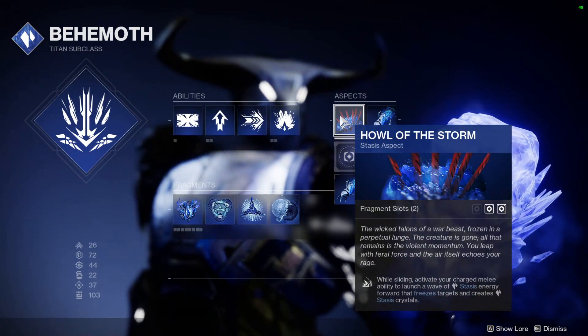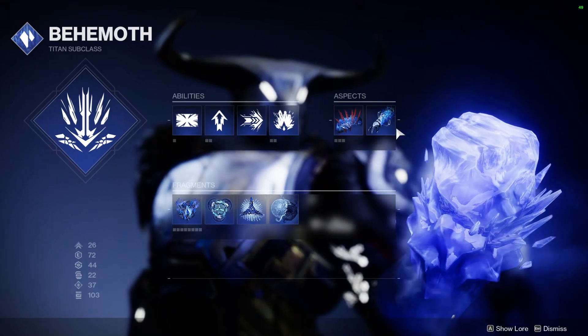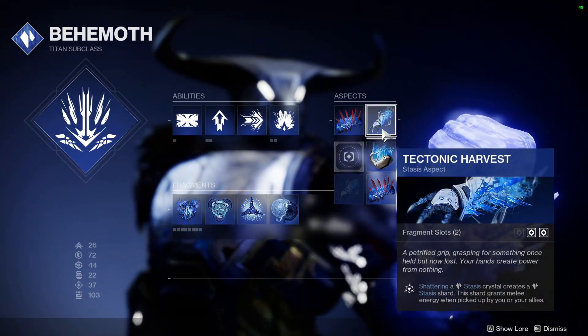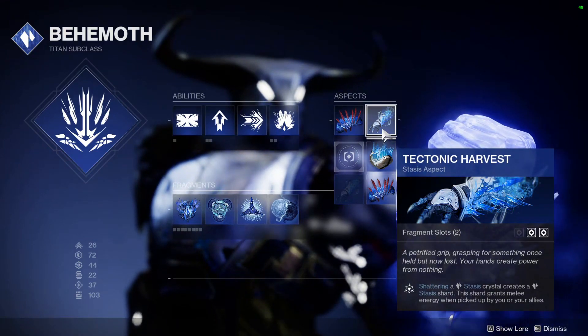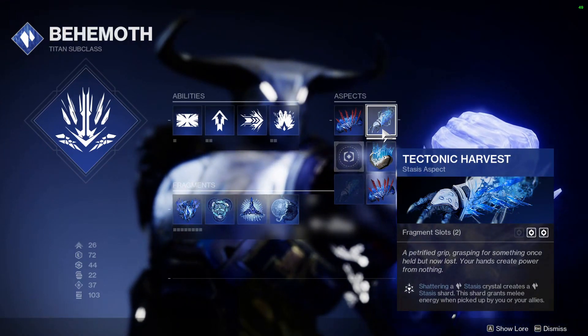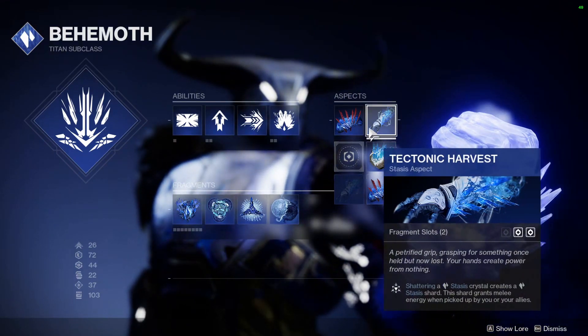If there are any enemies rushing you just slide forward — I think it's going to be pretty good in PvP as well, but right now we're focusing on PvE. Our second aspect is Tectonic Harvest: shattering your stasis crystal creates a stasis shard. The stasis shard grants melee energy when you or your ally picks it up, so your allies can also benefit from the melee energy.